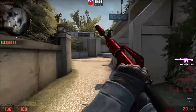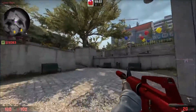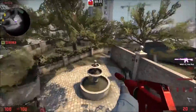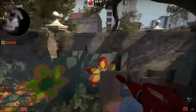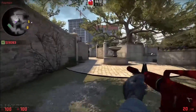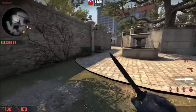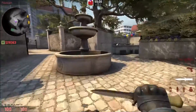In this video we're going to look at an aggressive A push that you can do on Overpass. The main idea is to push up and get control of this area up towards this point — push any T's back or kill them, clear out the area and gain map control.